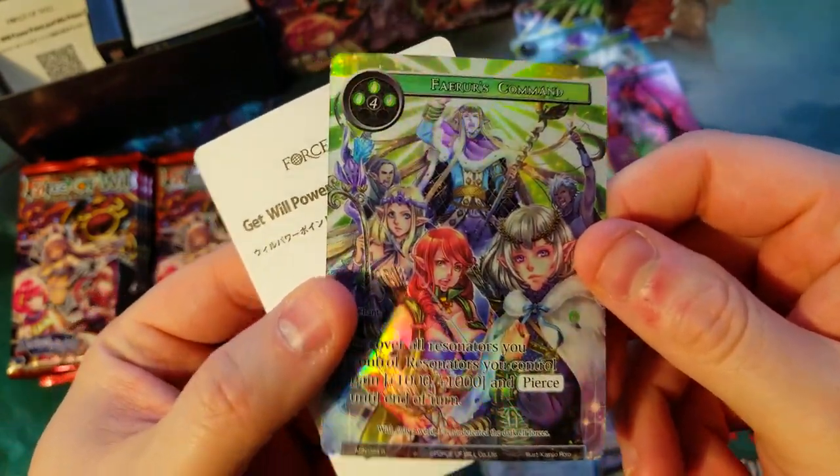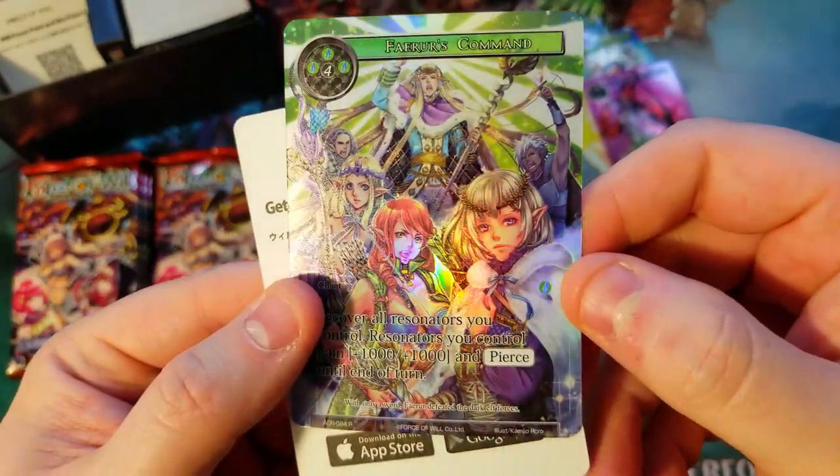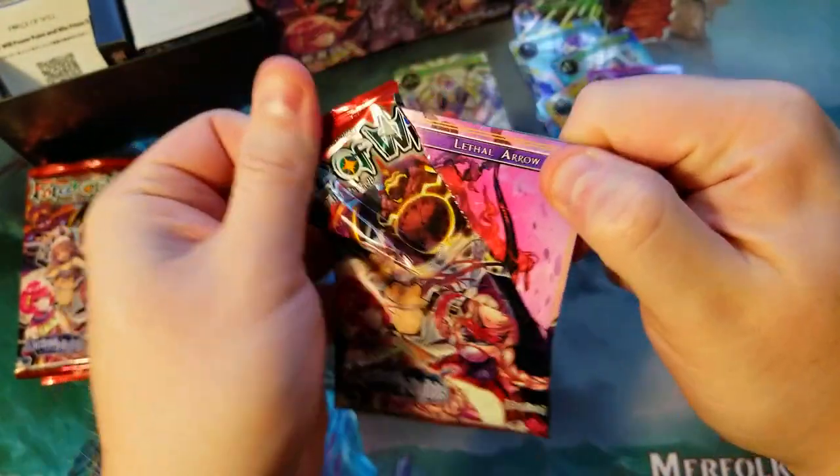There's Command, which is a rare — that looks pretty sweet, nothing on the back. I realized after the last video that our J ruler had a flip side to him and I didn't even realize it, but this is pretty sweet. I like it.